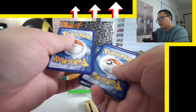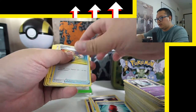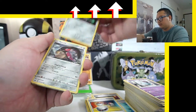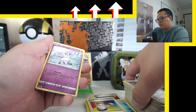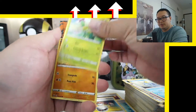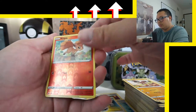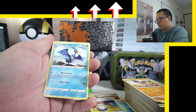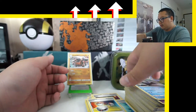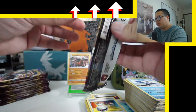Next pack: Crushing Hammer, Switch, Forthorn, Mawile, Maractus, Mudbray, Vulpix, and a Cramorant. I'm getting tired of seeing Cramorants, even though we haven't seen that many yet.